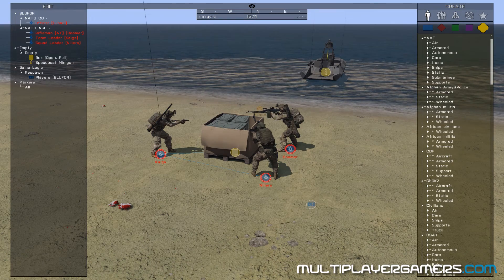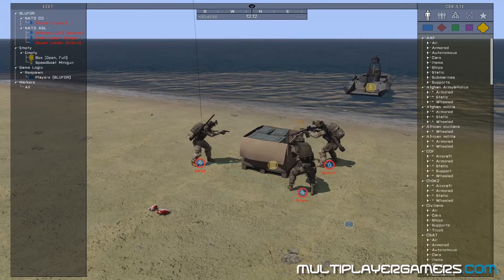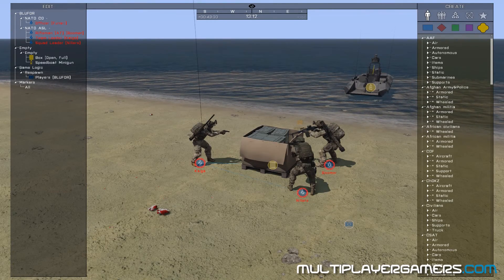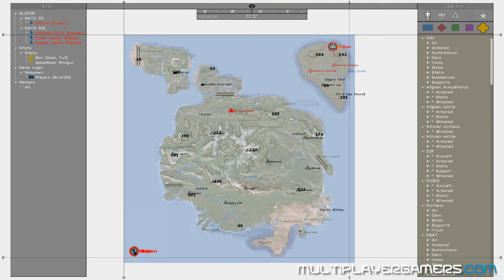It's Funar from MultiplayerGamers.com. We are here with ARMA 3 Zeus Missions again. We've got a good team today — Kyga, Nellers, and Boomer. Today we are returning to the terrain of Panthera, or the islands of Panthera, however you want to call it.